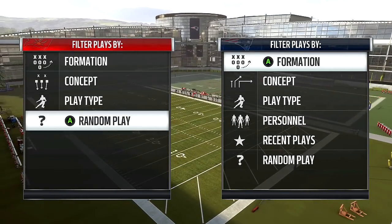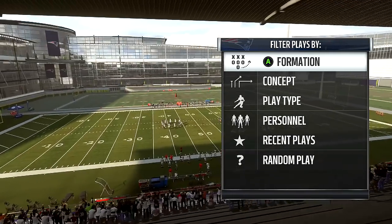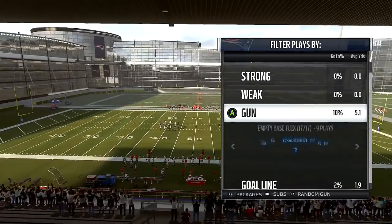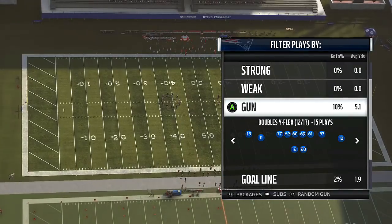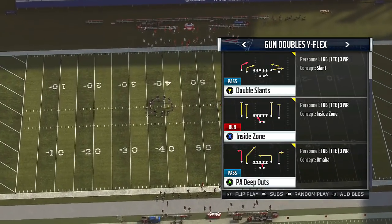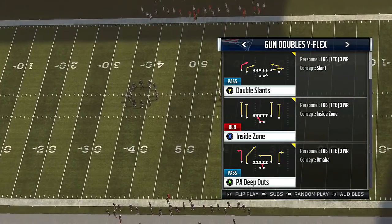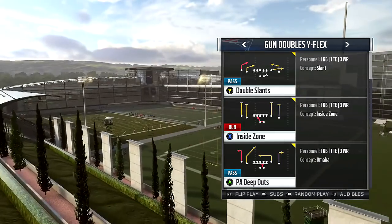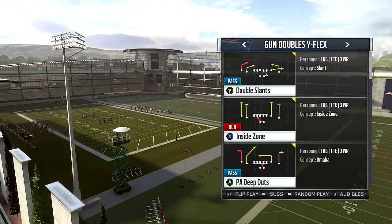Let's talk about two plays that are just awesome inside the Patriots playbook that nobody runs. Trust me when I tell you this. The formation is going to be the Double Y Flex. Before we get into this play, make sure you drop a like on the video — that is how my channel survives. Let's try to get this one to at least 204 likes.